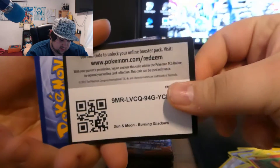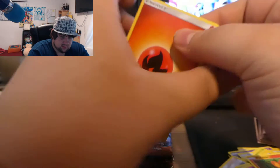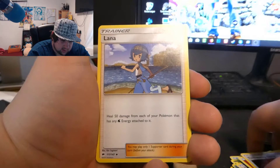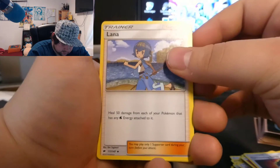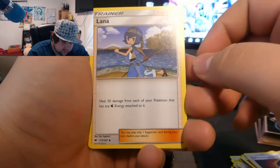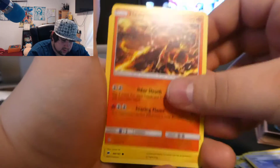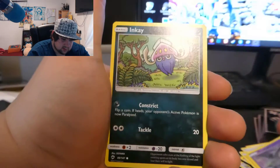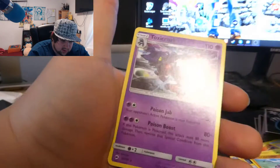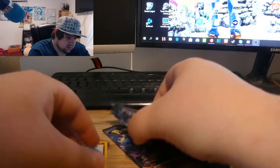Here's another code card — four from behind, let's see what we get. Fire-type energy, Tormenting Spray, we got Lana — that is a dope card: heal 50 damage from each of your Pokémon that has any Water-type energy attached. We got Heatmor, Tynamo, Duskull, Inkay, Stufful, Crabrawler, reverse Lickilicky, and regular rare Toxicroak. Two and four — not too bad.